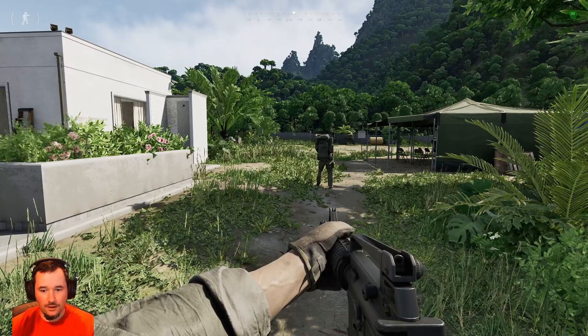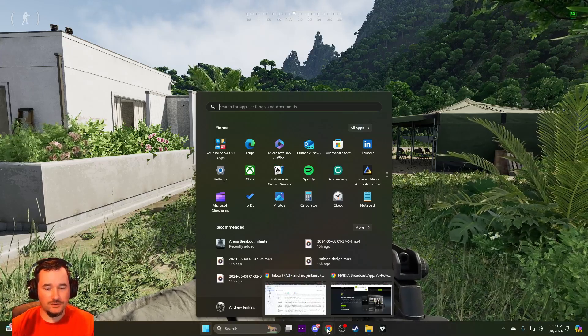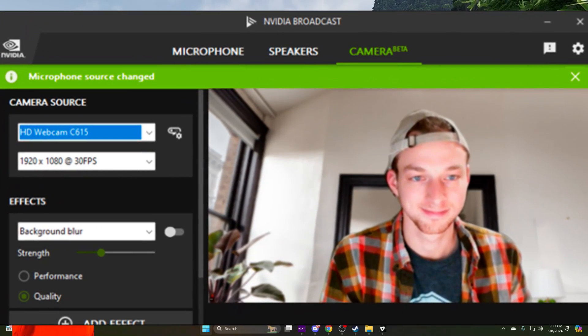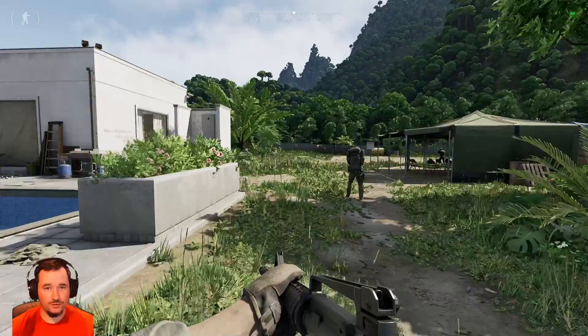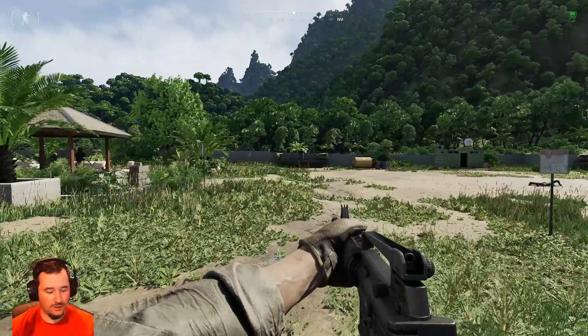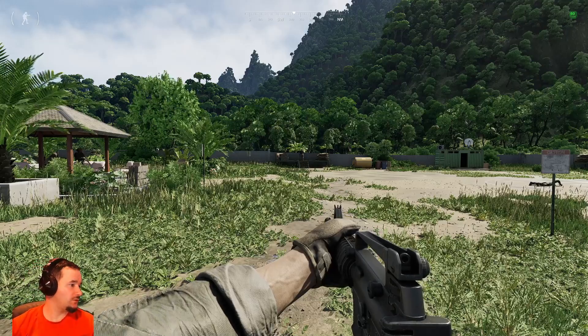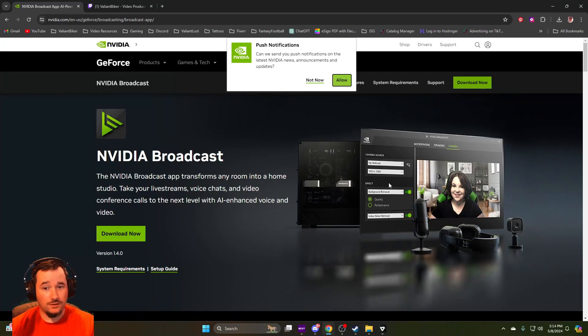What really fixed it for me: if you use NVIDIA Broadcast, I was looking at my settings and it uses 15% of my graphics card. I have a 3070, which I figured would be fine, but it did not work very effectively with Broadcast. I was using it as my green screen, but now I'm just using a regular green screen. If you are using NVIDIA Broadcast, as soon as I would start up the stream with it, it would drop to like 10 frames. So uninstall NVIDIA Broadcast if you are running that, and you will see a big difference.